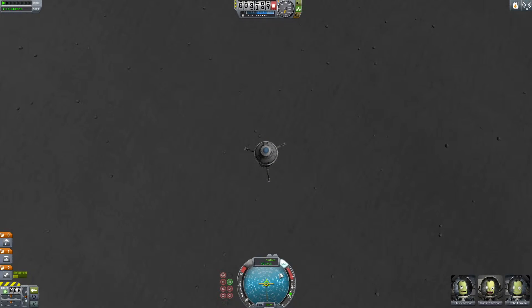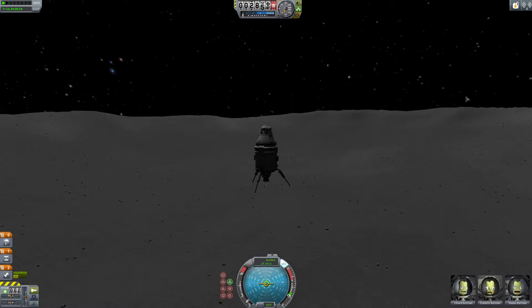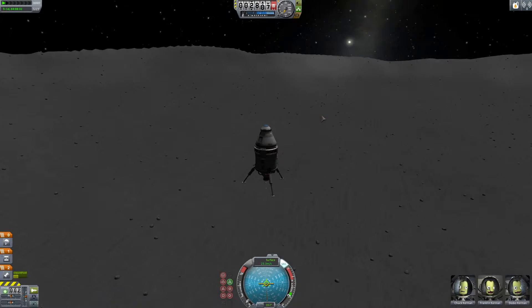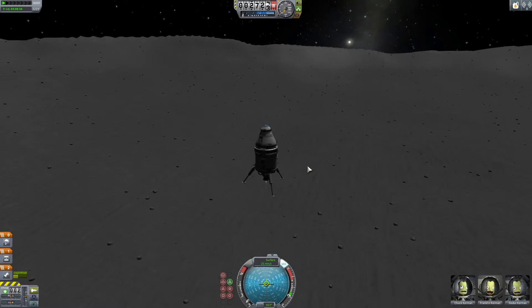One of the best ways to judge how close you are is by your shadow, which I'm showing right here. You can see my shadow coming in — those rocks are a good indication as well. I'm just doing a very gentle thrust here just to keep my velocity low enough that I can land.